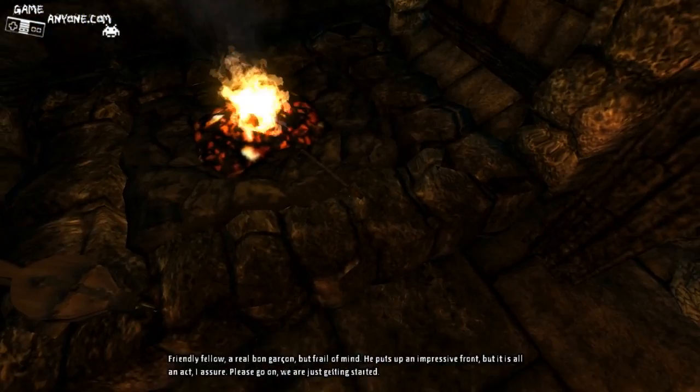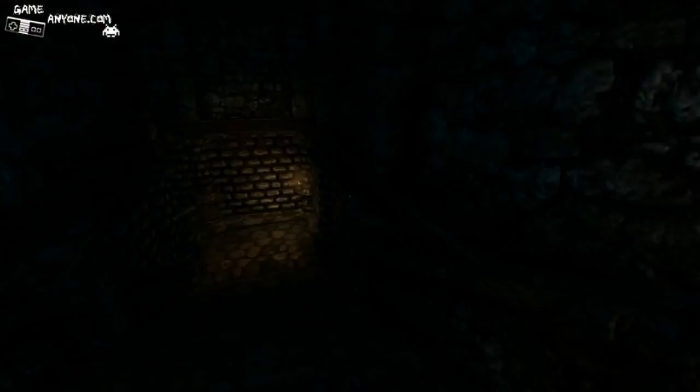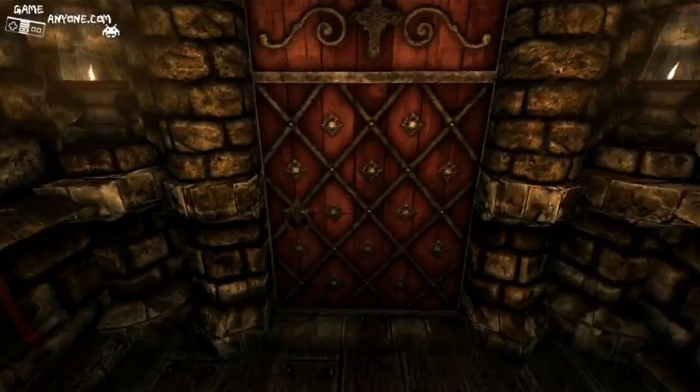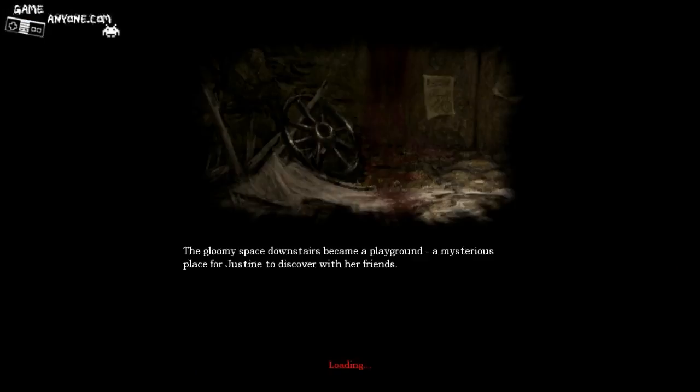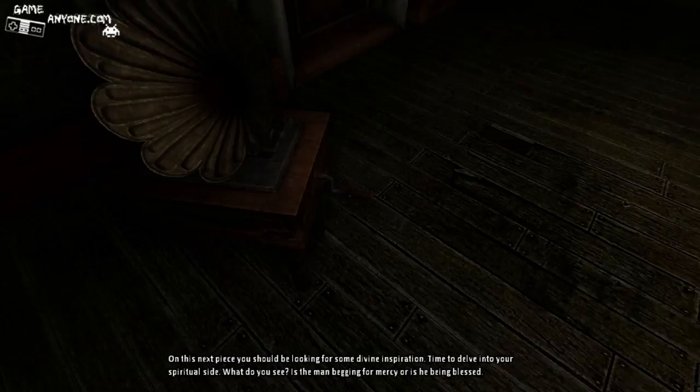I don't know if we're supposed to go over here and burn ourselves on this, but I'll do it for the hell of it. He puts up an impressive front, but it is all an act I assure you. So we got three, three for the notes and the Victrola thingies. Now we're off to the library. The gloomy space downstairs is the same message that we saw before. Too bad - sometimes this has different messages, but not this time.